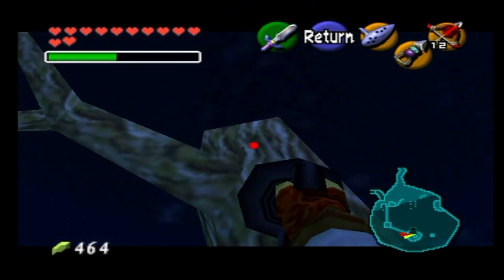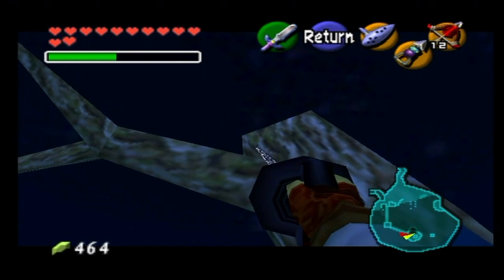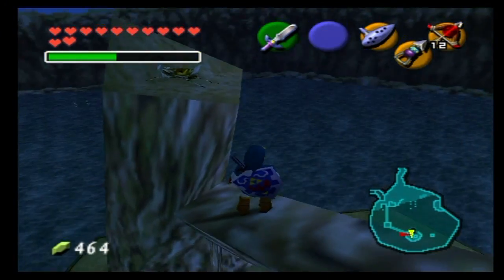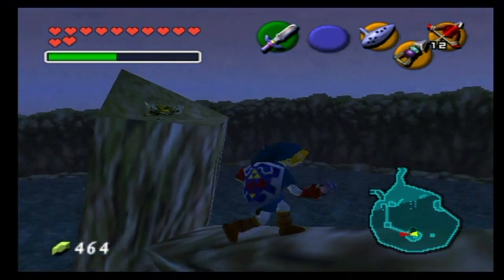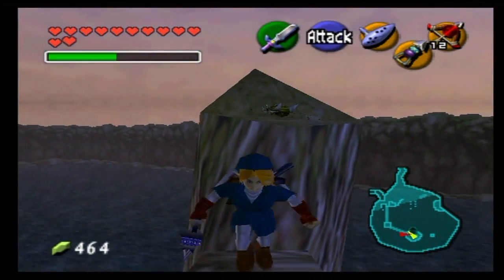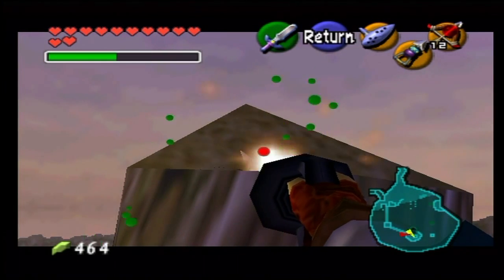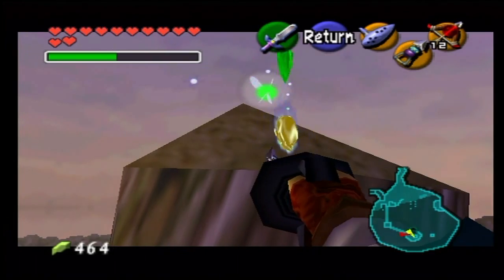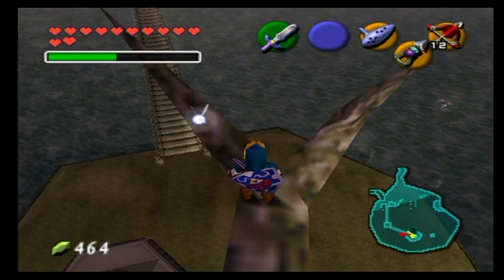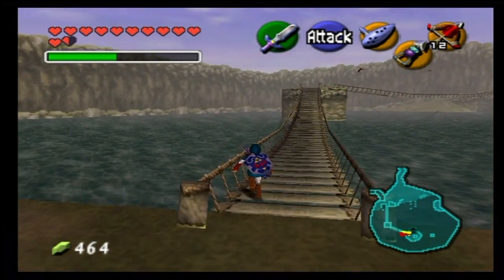One more thing I kind of forgot about — I was on my way to Kakariko Village and remembered. At night, there is a golden Skulltula up on top of this tree. Now that we have the longshot, we can get up here. Gotta kill it before the sun comes out. That was close. Now we literally have everything that we need here. Back to Kakariko.